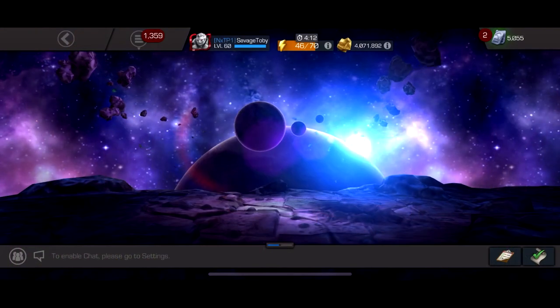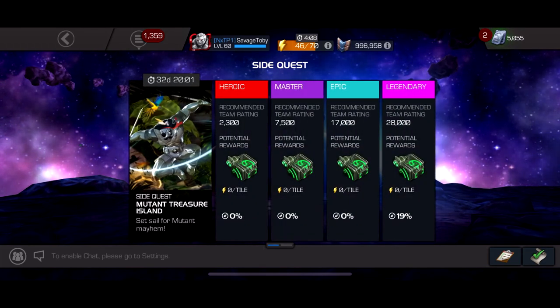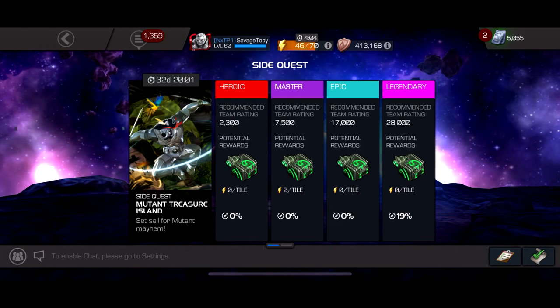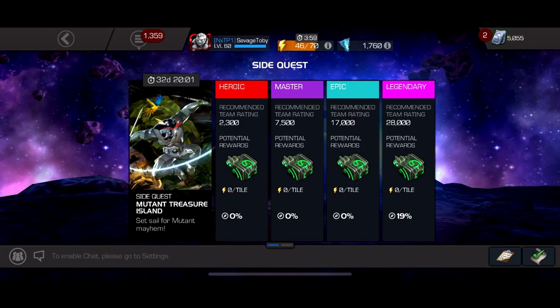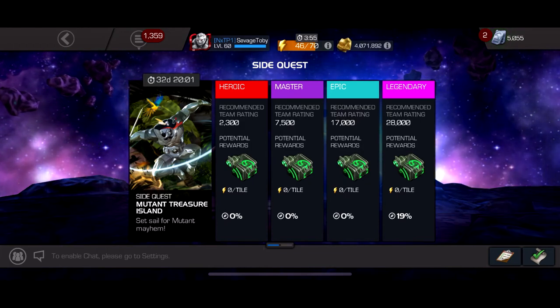Hey, what's up guys. In this video we're going to talk about a new side event, the Mutant Treasure Island, and basically how many rewards you can get. So far I've already gotten 3 keys and we have 32 days left, which if I had to guess means we get 35 keys.